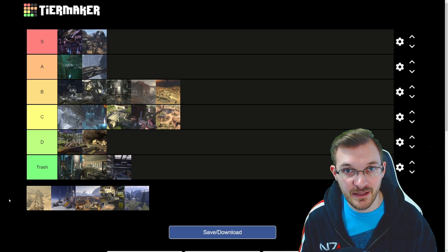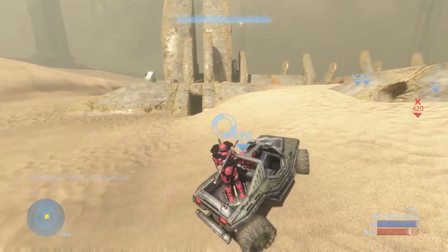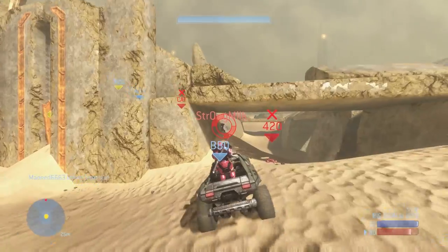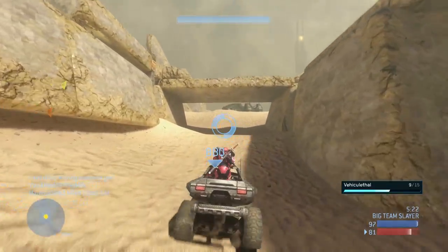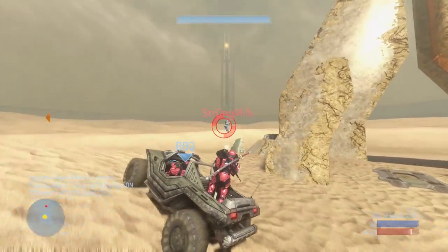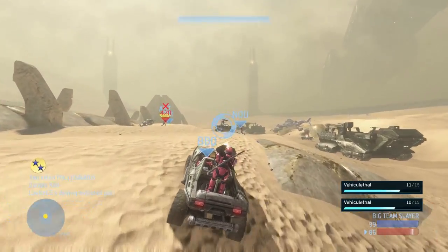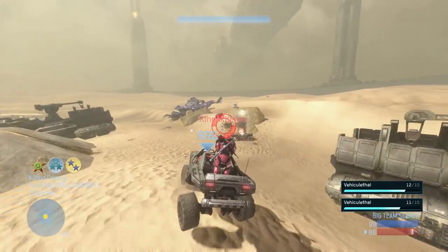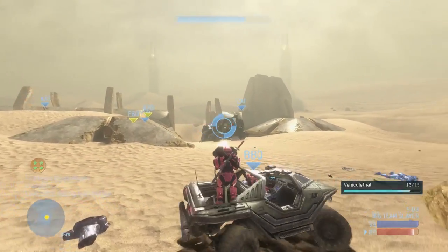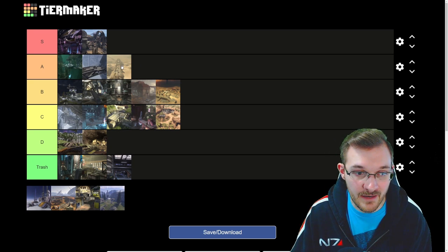Next we have Sand Trap, one of the most iconic BTB maps within the Halo franchise, obviously because of the elephant. If you ever played CTF on this map, you know what I'm talking about. Playing around with those elephants is awesome. The weapon variety and vehicle variety are fantastic, and Heavies is complete chaos — especially with that Gauss Warthog, you can put in some work. The only thing holding it back is that the lines of sight are a little too long, so you can get picked off from anywhere. But for all the fun you have with the elephant and one of the most iconic Halo 3 maps — including a remake in Halo 5 — Sand Trap goes in A tier.